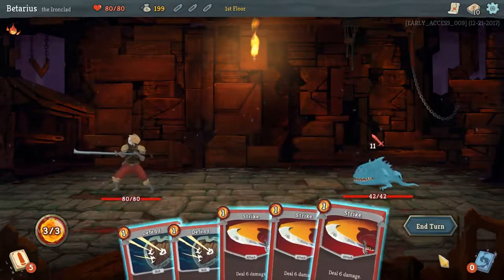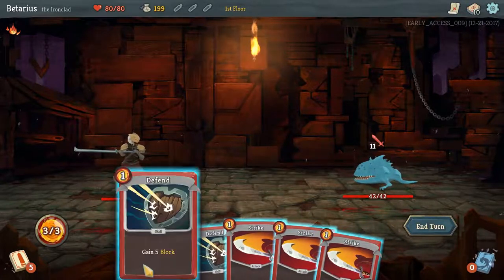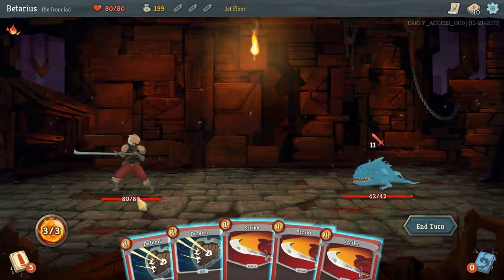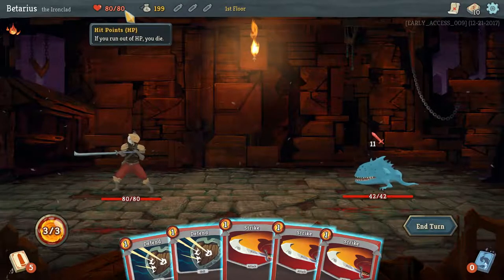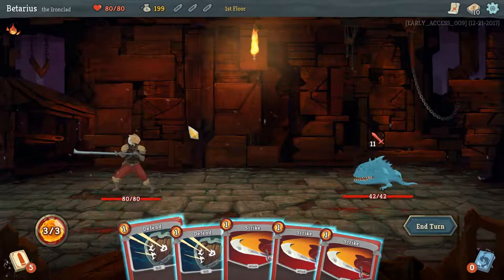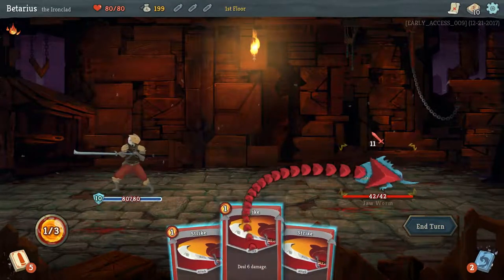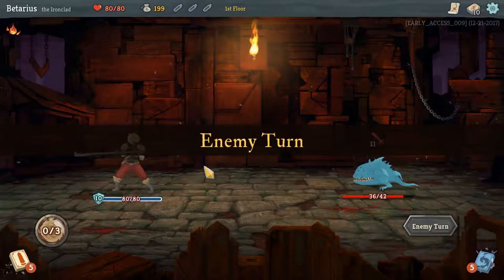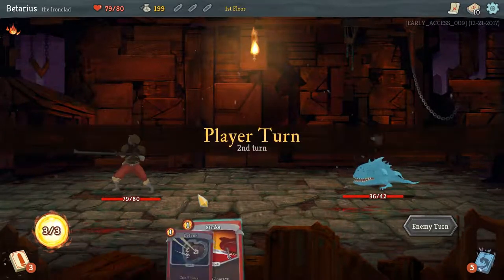So how this works is you have a whole bunch of cards. A strike that deals six damage, defensive spells that block damage, and then you have three energies. Each one of these cards is costing energy, so you've got three energy to work with essentially. Health points — if you run out, you die. This enemy intends to attack for ten damage, so we're going to block as much damage as we can and strike for six. We've got no more energy left, we'll end the turn. We took one damage — I can stomach that.